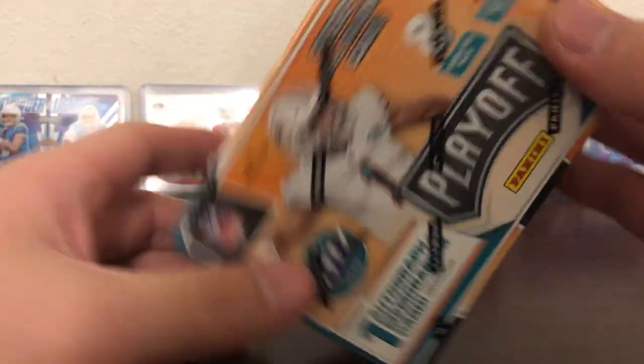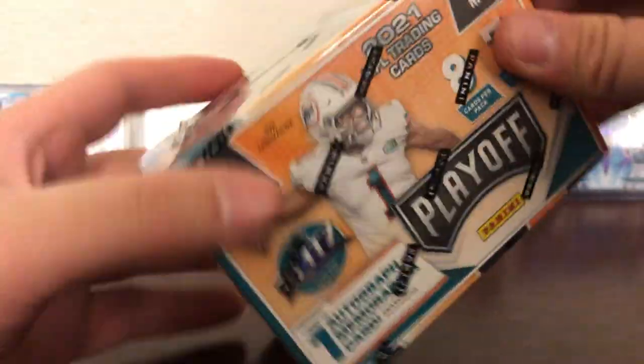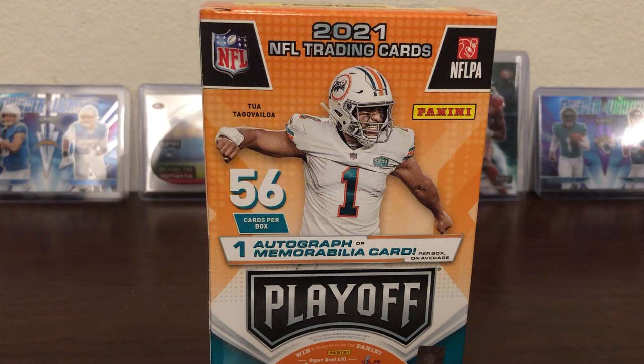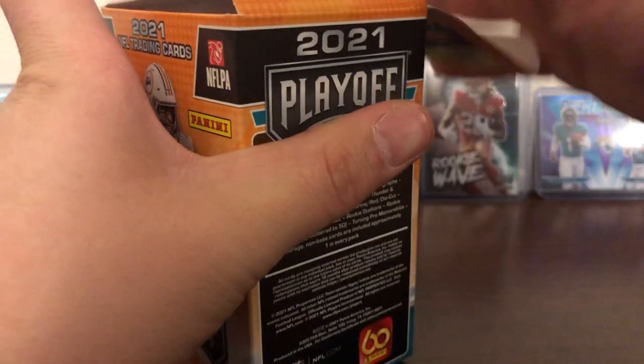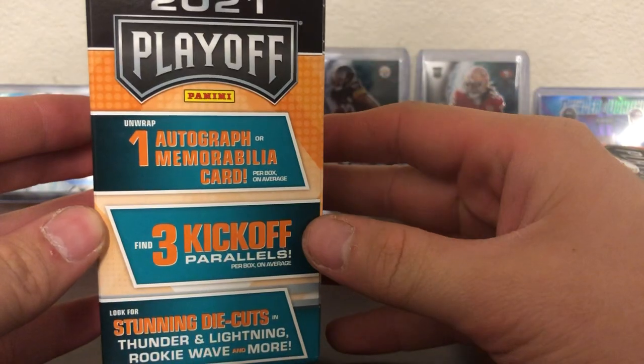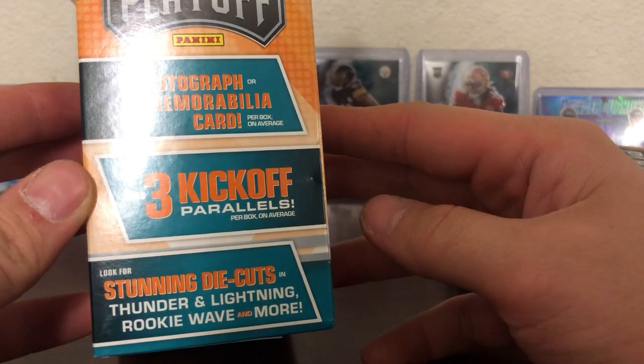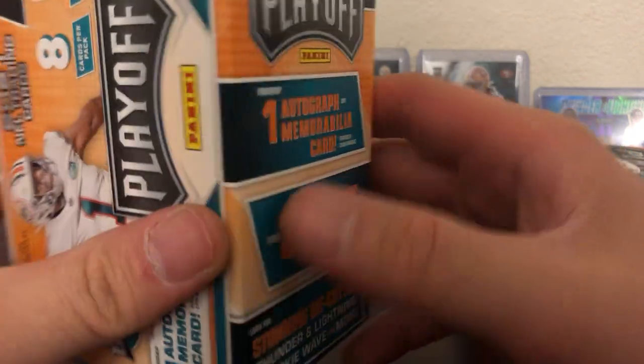Alright, next we have the blaster box. This is one auto or mem, so hopefully we'll get the auto, but I'll take a mem. It's hard to find something that's guaranteed now even if it is a mem. We can unwrap one auto or mem, find three kickoff parallels, look for stunning die cuts, thunder and lightning, rookie wave, and more.